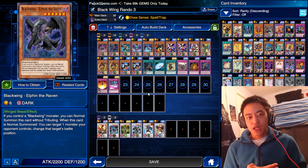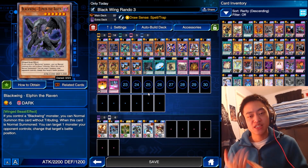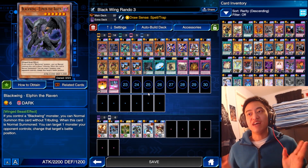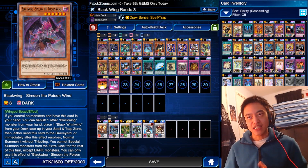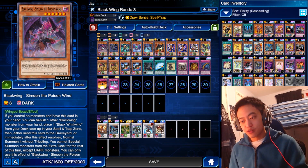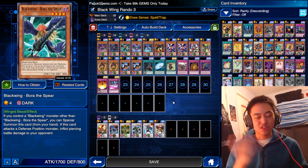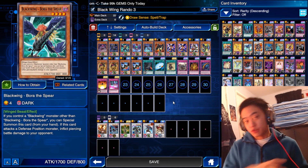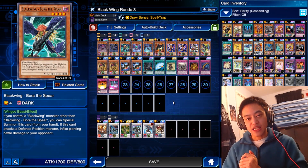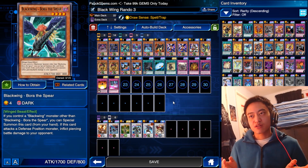Next we have Blackwing Elfin the Raven — a nice high level 6 monster with the ability to change an opponent's monster's battle position. That's really good. The fact that it's a level 6 monster, and what I normally do if I have this in my hand along with a Simmon, I would summon the two of them. Because with Blackwing Simmon's effect of normal summon a monster, you can normal summon again — so you can normal summon twice in one turn. Next we have Bore of the Spear, a nice level 4 monster with the ability to special summon as long as there's another Blackwing monster on the field. It also has the ability of inflicting pierce damage to your opponent.